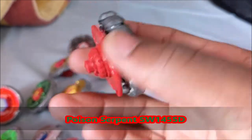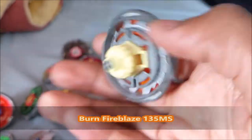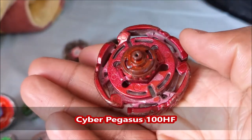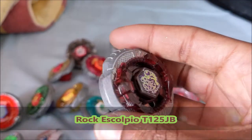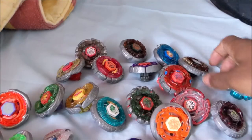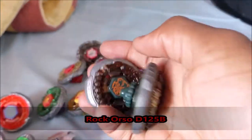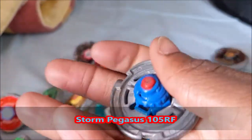We have a terrible bay — Poison Serpent SW-145SD. We have Burn Fireblaze 135MS. We have Cyber Pegasus 100HF — I painted the HF, but whatever. We have Rock Esculpio or Scorpio T-125JB. We have Metal Face Counter Leon D-125B. Rock Orso D-125B — I have the Takara Tomy version and this one is Hasbro, same thing. Storm Pegasus 105RF — the RF is very worn out but still works.